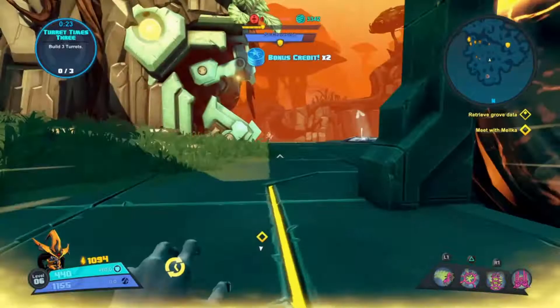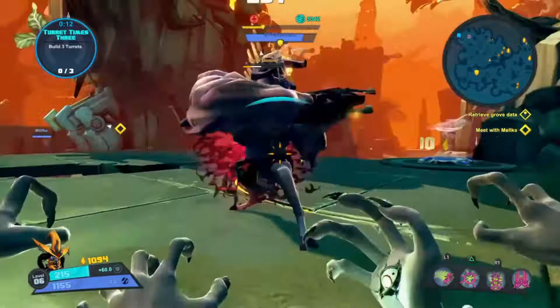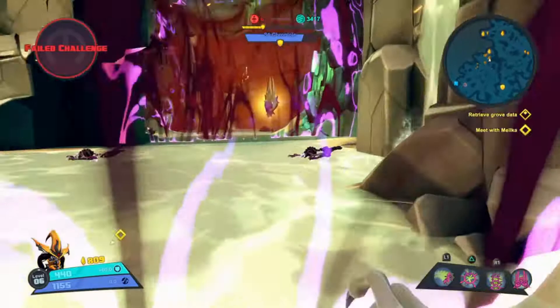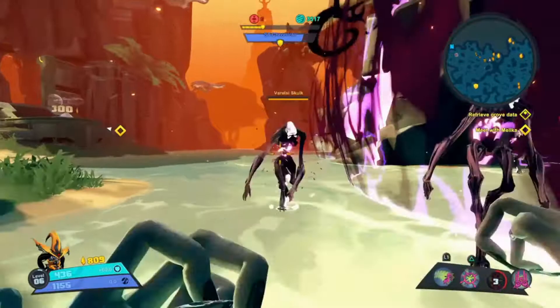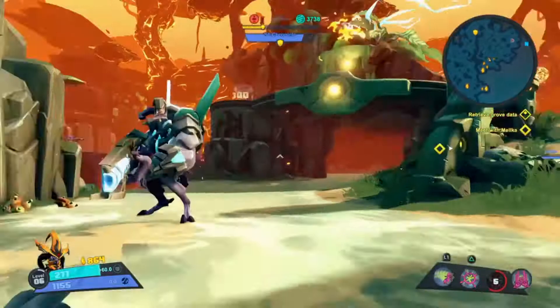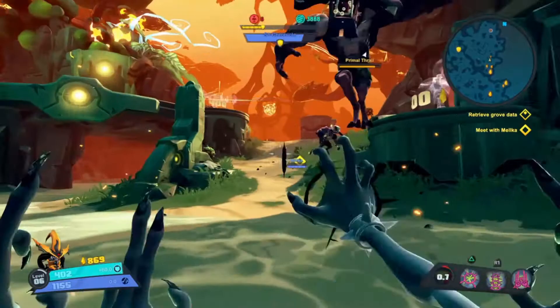That turret costs 400 shards, so I'll go ahead and activate it. You can choose what type of turret — I should have done a thumper turret but I selected stinger. Because I built that turret I now have fewer shards, which means I can't activate one of my pieces of gear. You always want to manage your shards: do you use them for building turrets, activating gear, or other in-game things like the sentry? You have to decide how to manage your shard resources. In this particular level I do a pretty poor job of collecting those large shard deposits — I'm kind of rusty.